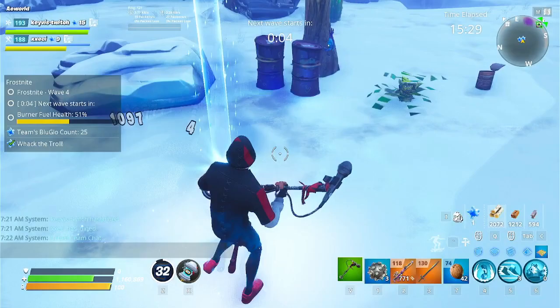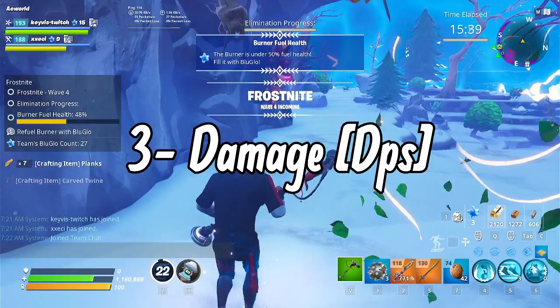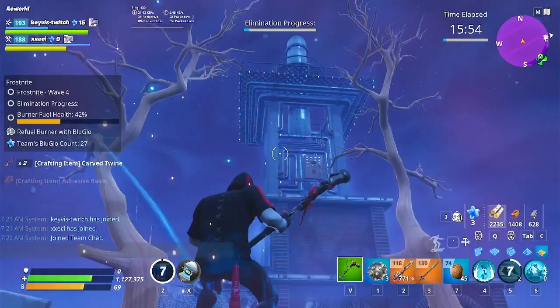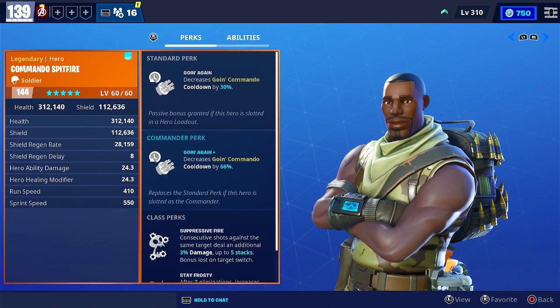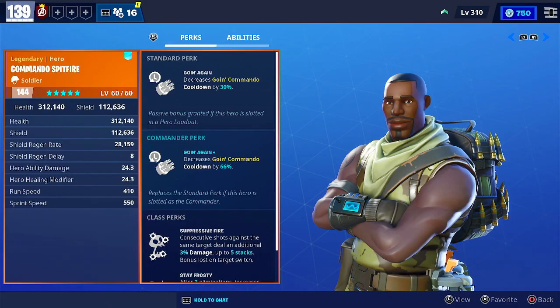Now for the fun stuff — damage or DPS roles. DPS players are best at dealing great damage to husks or contributing in specific waves, focusing on elimination waves to clear husks as fast as possible. Starting with the most dominant soldier loadout: Commando Spitfire remains the best and most popular pick, reducing the Going Commando cooldown by 66%. In Frost Knight, the matches are forgiving enough to run a happy holidays loadout — even if his minigun does physical damage, he saves so much in resources, materials, and weapon durability.